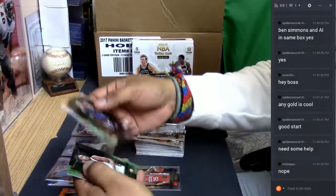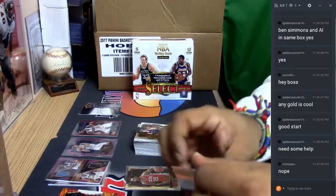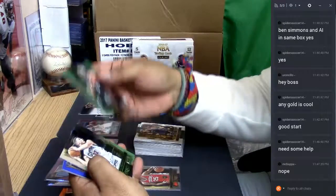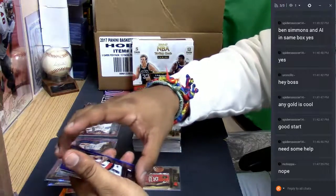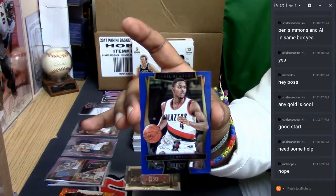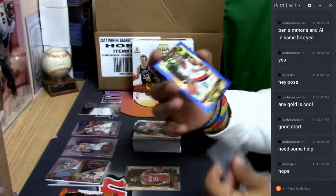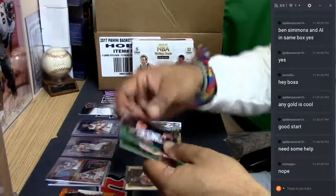Got a Chris Dunn here. A Corey Brewer refractor for the Rockets. Frank Kaminsky, Malik Beasley, Jabari Parker — all base. Final pack here, let's see if we get something cool for my boy. Got a little color here for the Portland Trail Blazers — Maurice Harkless numbered to 299. There you go, got a little color there baby. And the final base cards.